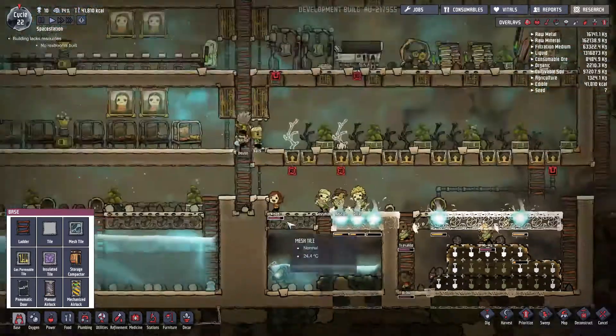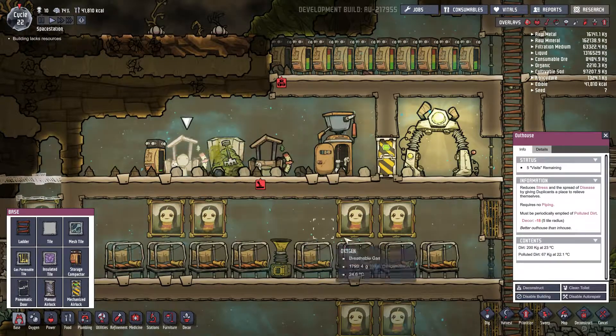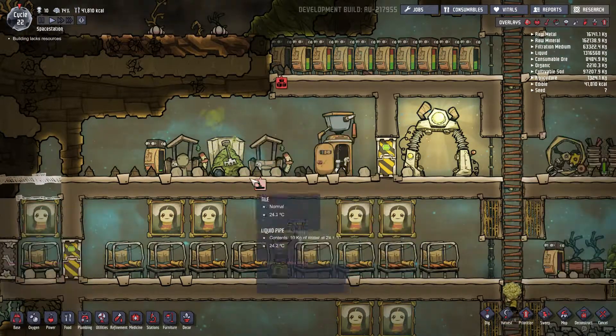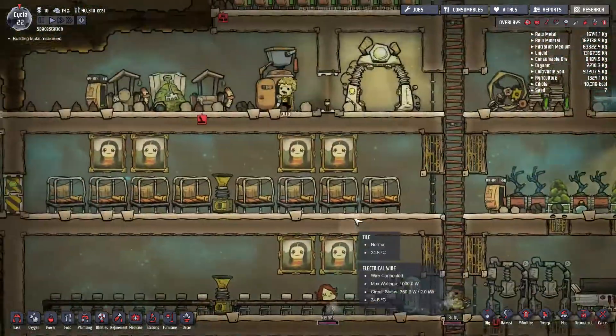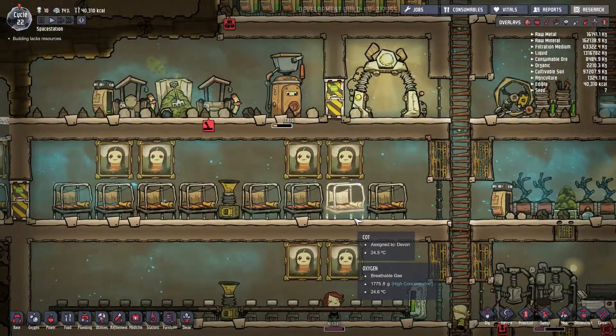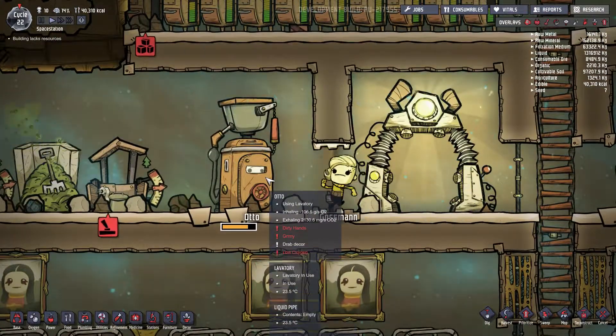We got the vents set up, perfect. So now let's deconstruct. I'll take one down just in case there's some sort of flaw — I don't want people wetting themselves. Now actually, here we go — using it. Good stuff.